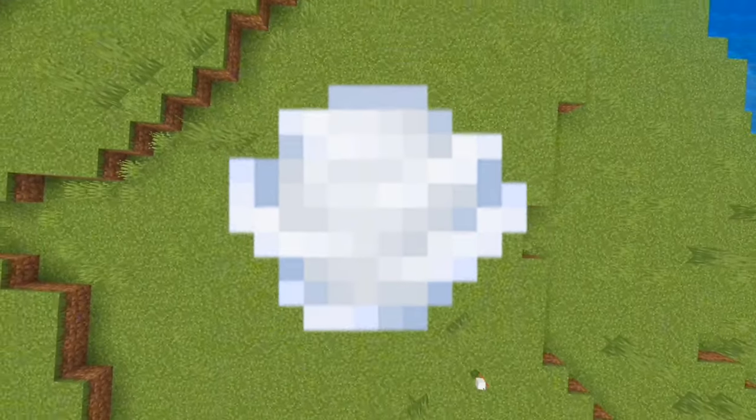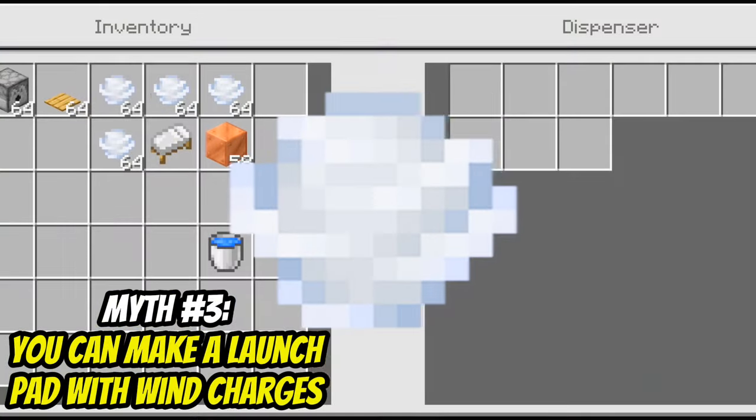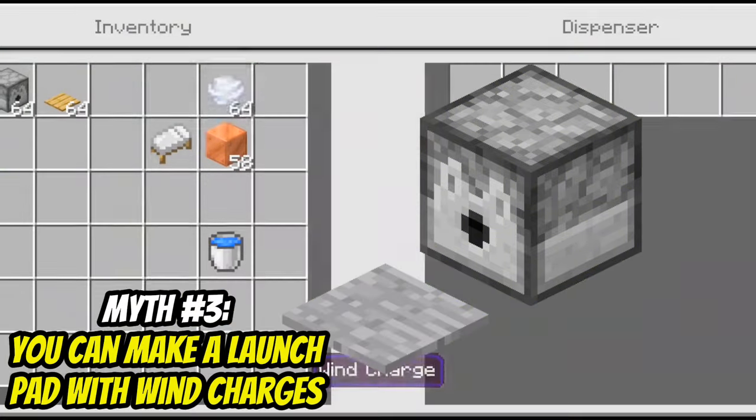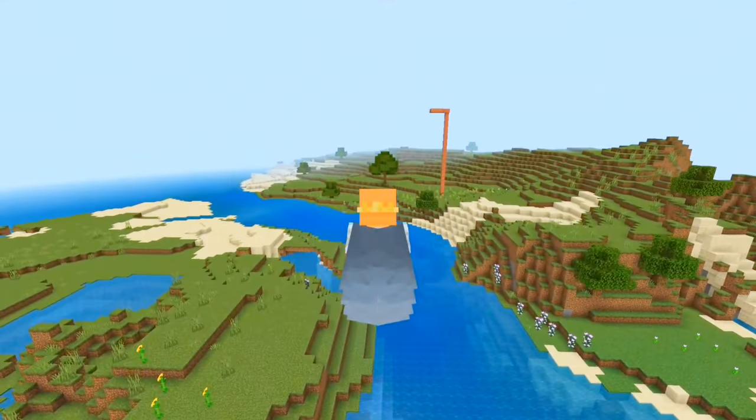Speaking about the wind charge, you can clutch with it like a water bucket. That's also true — now I'm an MLG pro. You can make a launch pad with a wind charge if you use dispensers and a pressure plate. And it's true — this can be great with elytras.